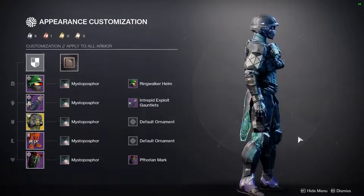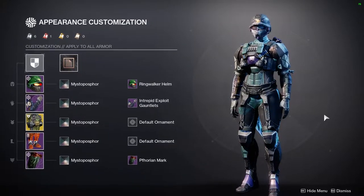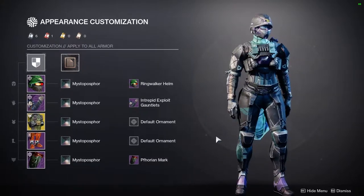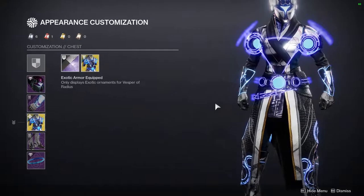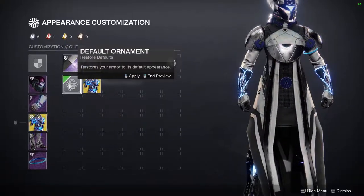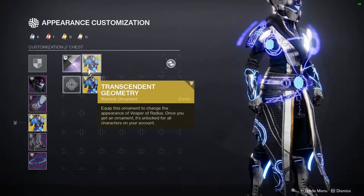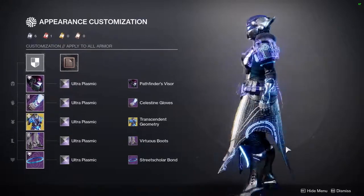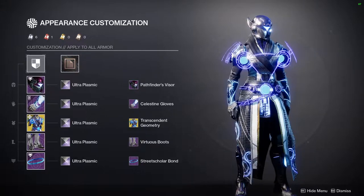That's pretty much it for the Titans. Let me know what you guys think — I think she came out really cool. The only unfortunate part is I think this look would look better on a male Titan. Next up is Warlocks, and then I'll give you my final thoughts. Last but not least, we have the Warlocks with Vesper of Radius. I love this one — it's such a cool exotic, even without the ornament. The ornament I'm using is Transcendent Geometry. This is definitely one of my favorite ornaments in general — it looks super cool.